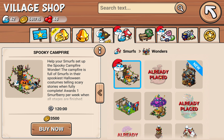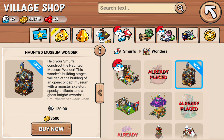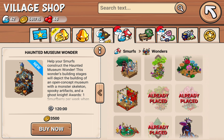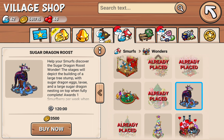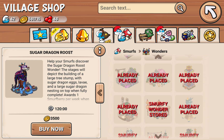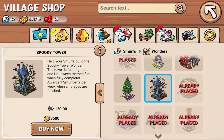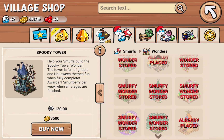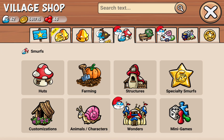Spooky campfire — that's the one I'm supposed to place to progress the storyline, but this one is part of the update. All these creepy wonders — look at this sugar dragon roost. If I could, I'd put this one in the village because there's already dragon-themed stuff in the village. Like this tower — that looks pretty cool. Like all these wonders — crazy stuff. Smurfy sugar dragons.